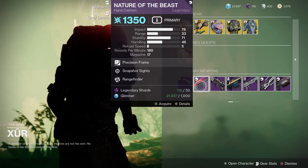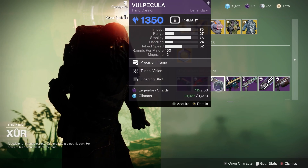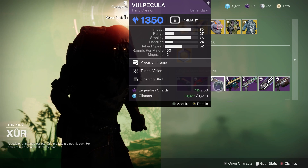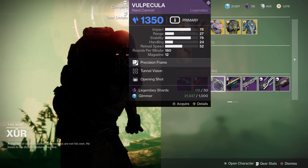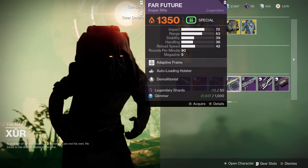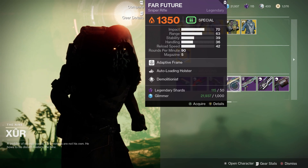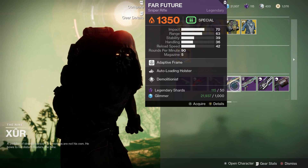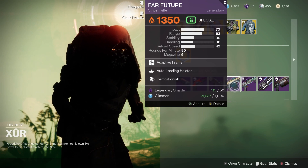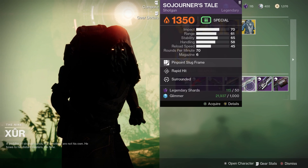That's three hand cannons this week. The Volpecula is a Stasis 180 hand cannon with Tunnel Vision and Opening Shot — 180s have just been buffed, so that could be quite good. We've also got the Far Future, a 90 RPM solar sniper rifle with Auto-Loading Holster and Demolitionist — not too bad for PvE, but I think I'll give that one a miss.